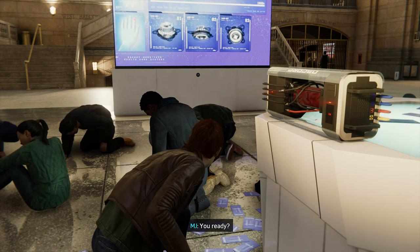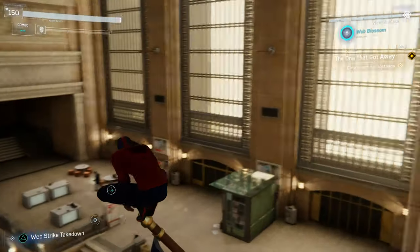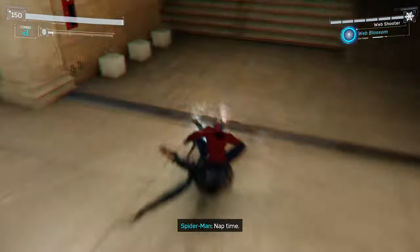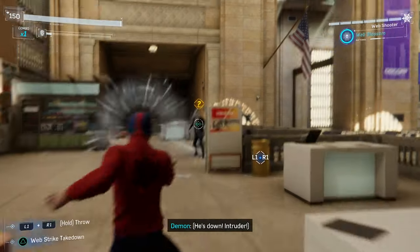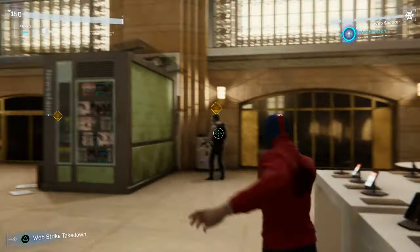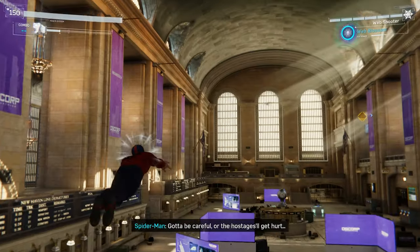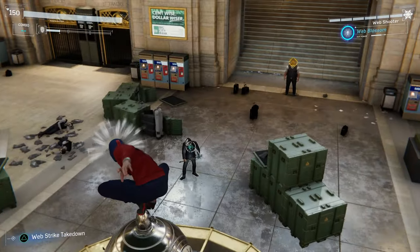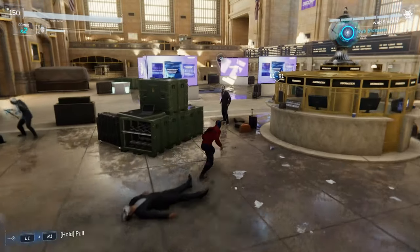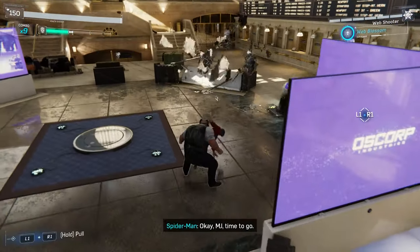I could use a little Spidey help. You ready? I'll clear a path — try to do it quietly. Will do. Now, you would think this is a forced stealth segment where if anyone catches you, they'll start executing hostages, but that's not the case. The reason we start in stealth here is just so that you can have the opportunity to thin some of the enemies out. I learned that one of the purposes of those camera zooms is not just to be dramatic and present a really cool angle — it's to smooth out any wonky animations that result from web-zipping to a distant enemy.